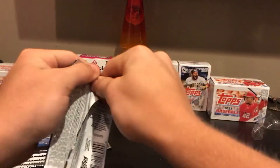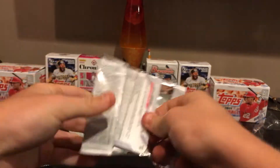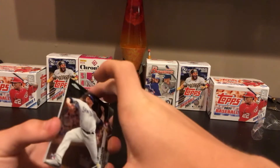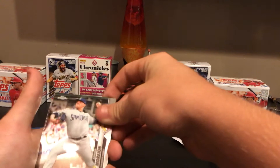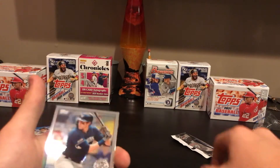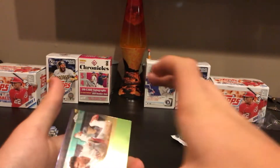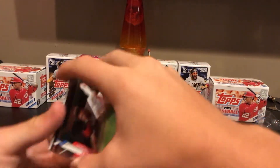Pack number two. We got an Adrian Morjohn. A Brian Anderson for the Marlins. A Christian Yelich insert for the Milwaukee Brewers. And a Scott Kingery for the Phillies.